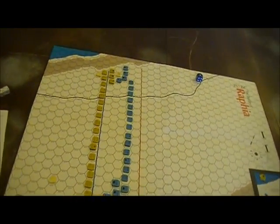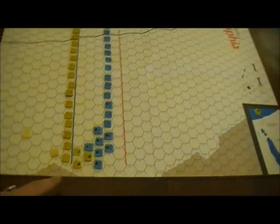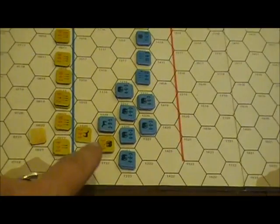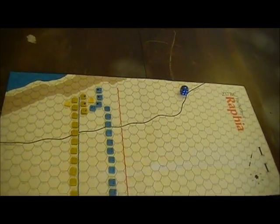The Seleucids made their initial advance basically all along the line, but down here you see the elephants and the calves advanced, and also on the other flank.